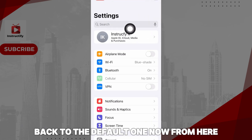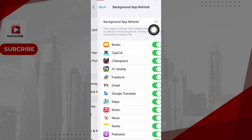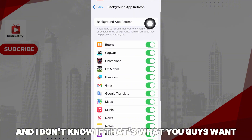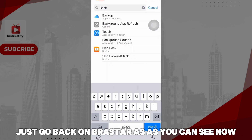It should take you back to the default page. From here, click on search again but this time search Background App Refresh and click on that. It should take you to a page showing all the apps running in the background. For any apps you don't want running in the background, just turn it off like this.